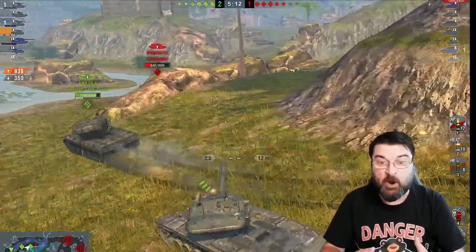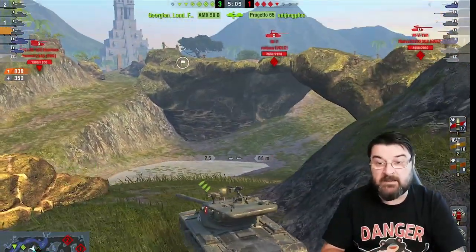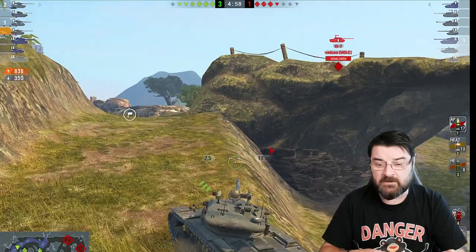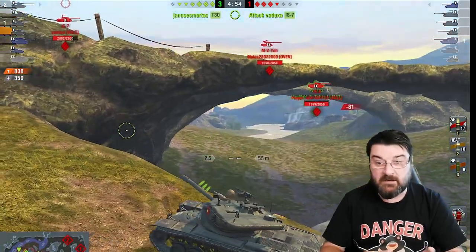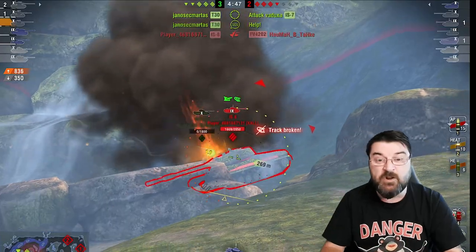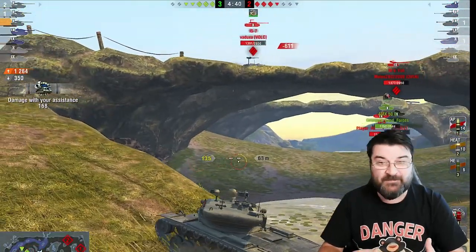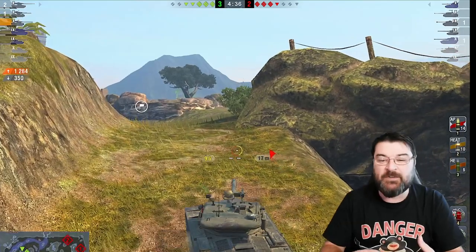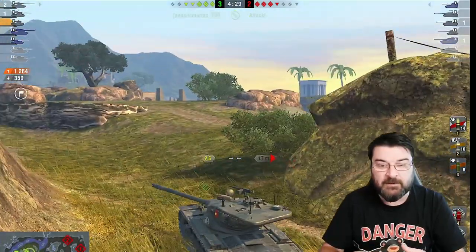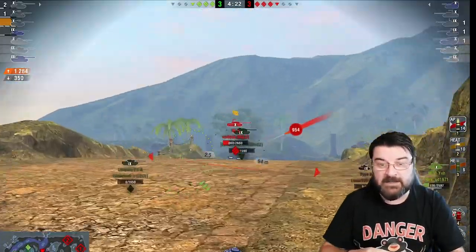There's the FV at the top going on the flank, and there's the IS-M - so the heavies went the way we expected. Now it's four against six. We've gotten rid of their mediums, so they've lost their mobility. We've gotten rid of one of their big TDs. This game gets a lot closer than it looks, but had the team been a little bit more switched on to these lineups, this game would have been a lot quicker and a lot easier. We do win.